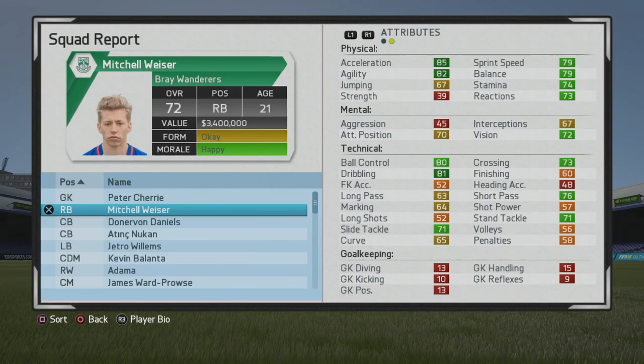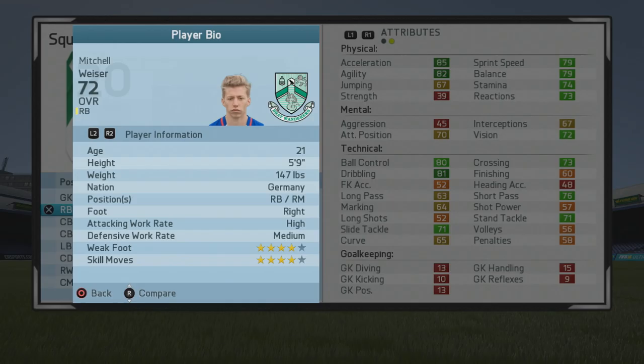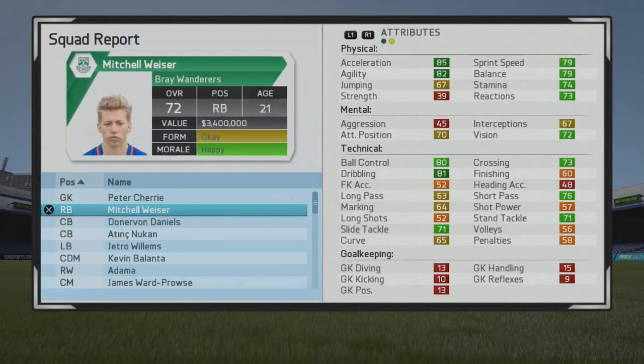Hello and welcome to another player golf test. I'll be taking a look at Mitchell Weiser here. The 21-year-old right back is a 72 overall. Of course he also is a right midfielder, so he has great ball control and dribbling from the start, so you're going to see him end up being a complete player at the end. Basically 5'9", right back, right mid, right foot, high/medium work rates, four-star weak foot, four-star skill moves.